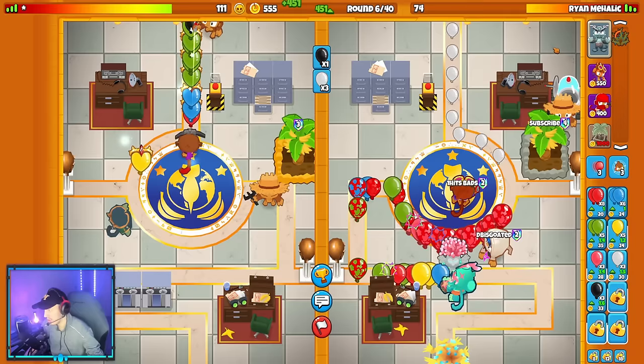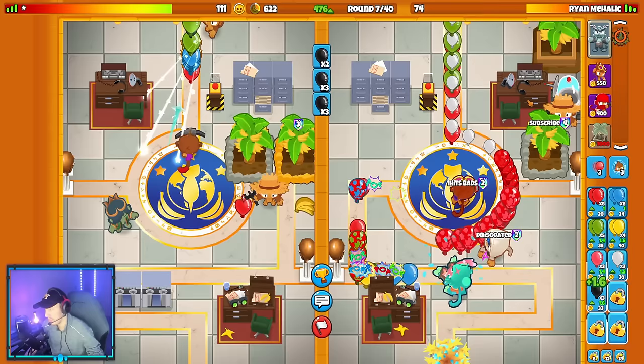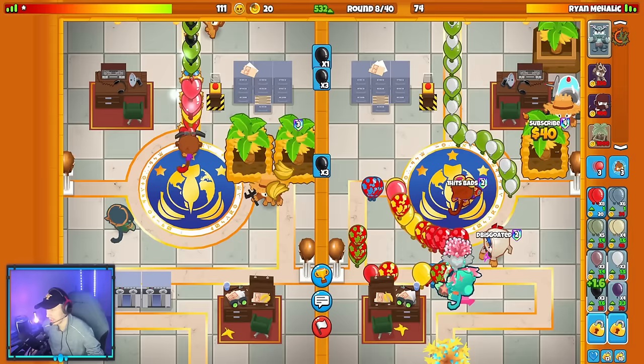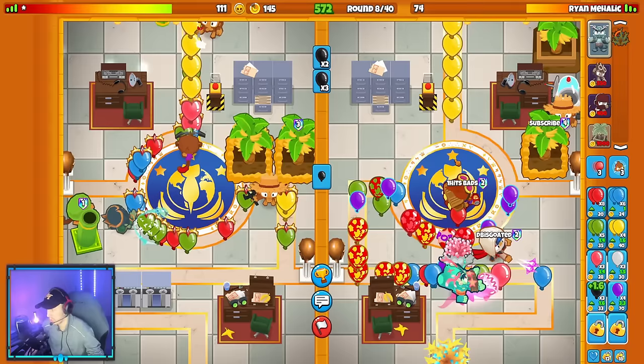We've got our second farm down. I'm thinking about sending yellow balloons to stall the round, but they might use their level three Fate Weaver ability. We'll still send yellows — they actually used their ability. Stalling the rounds is really important for me. We forced a mortar on their side — I'll take a mortar force, it's better than nothing.